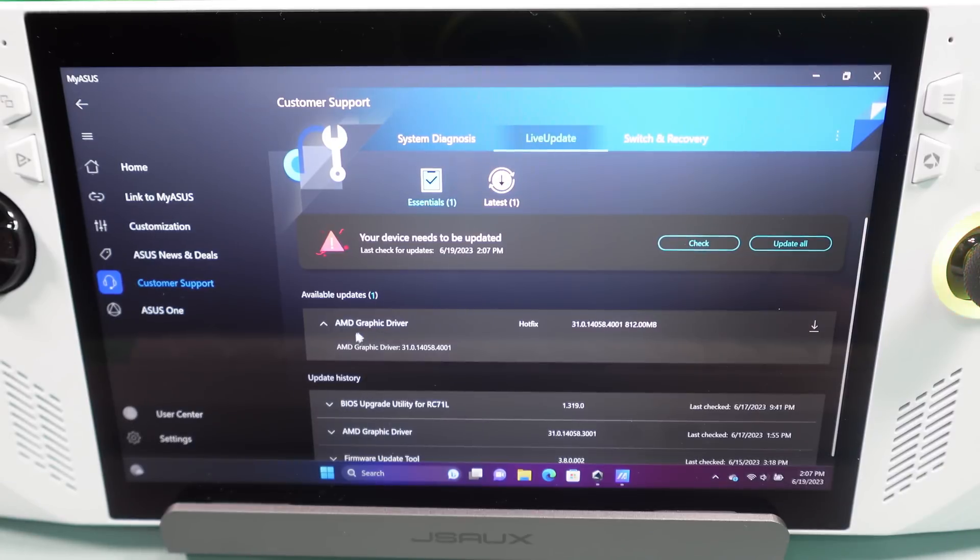When you go into MyASIS here you're going to see this graphic driver and you'll see it says hotfix. This is a newer version — there was even a hotfix yesterday, and when I tested with it it didn't really do much, but I'm hearing through Reddit that people are having better experiences. So I'm going to do some testing with this and we're going to download it and get it installed.